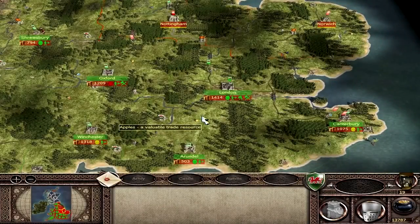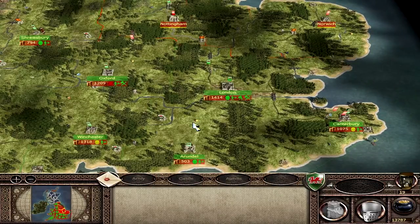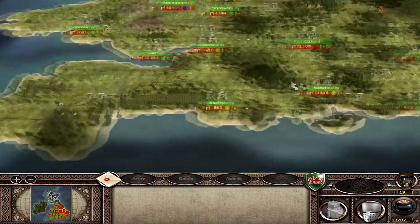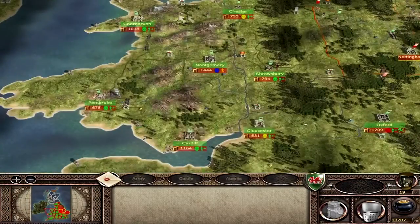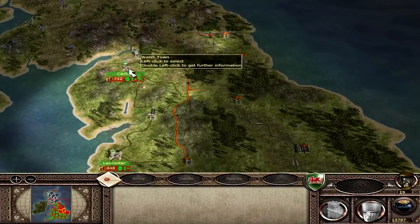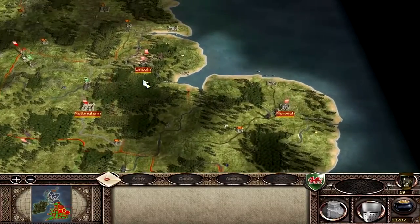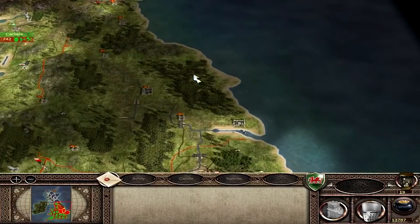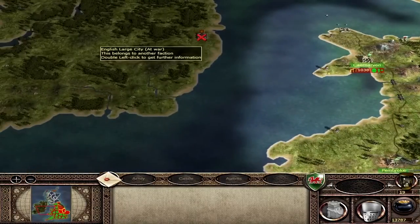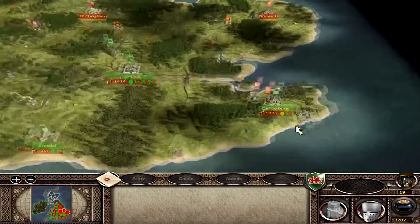Hello YouTube, this is Dragonheart the Prince of Wales, welcome back to the Wales campaign, part 16. We are doing fantastic - we've taken London, Canterbury, the south is under our control, Wales is under our control, parts of the Midlands too. We've pushed north as far as Carlisle and England is down to about five settlements: Norwich, Nottingham, Lincoln, York, Newcastle upon Tyne, and Dublin - six settlements altogether.